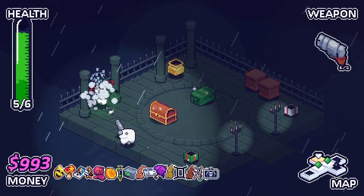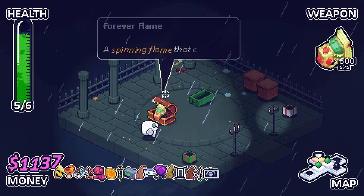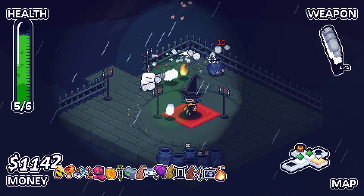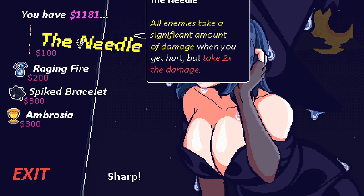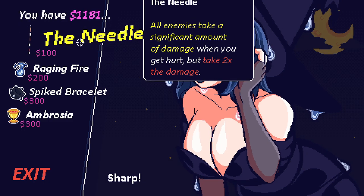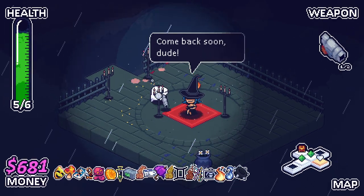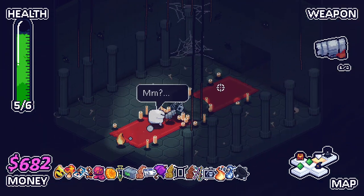This is the extra loot, I think. Full ammo on this thing, nice. Spinning flame that circles around you and burns enemies — nice. All enemies take significant damage when you get hurt, but take two... Nah, that's fine. Gain damage and fire rate at one HP. Enemies will take damage when they touch you. I guess I'll take both of these just in case.